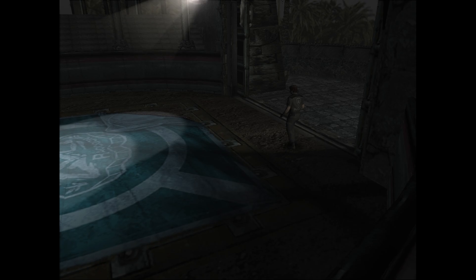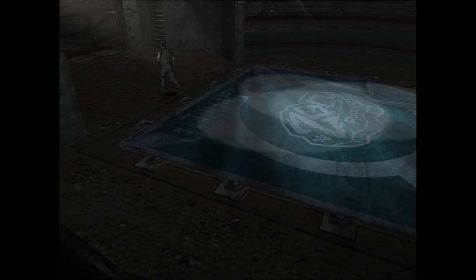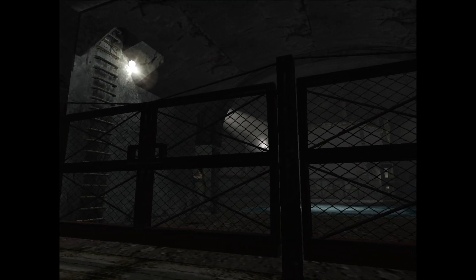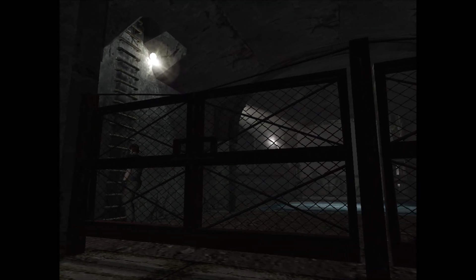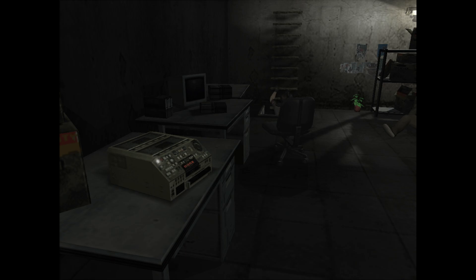There are certain lockers that you need the lockpicking tool to open, and that means only Alyssa can open them — unless you can brute force them with bullets, I just don't really remember. But that's one of the cool things about Alyssa — her lockpick can make specific situations easier. Yoko has the extra inventory space, Cindy has all the healing items she can carry.